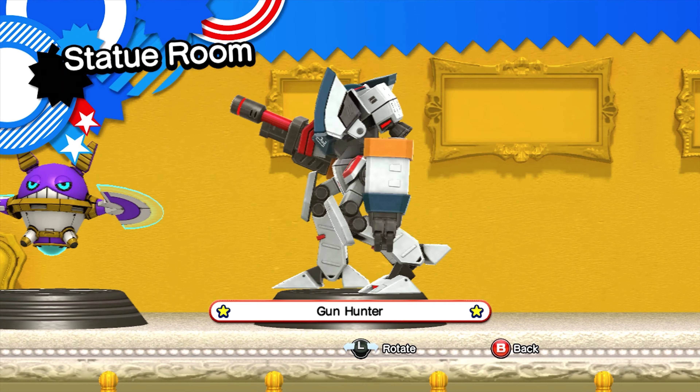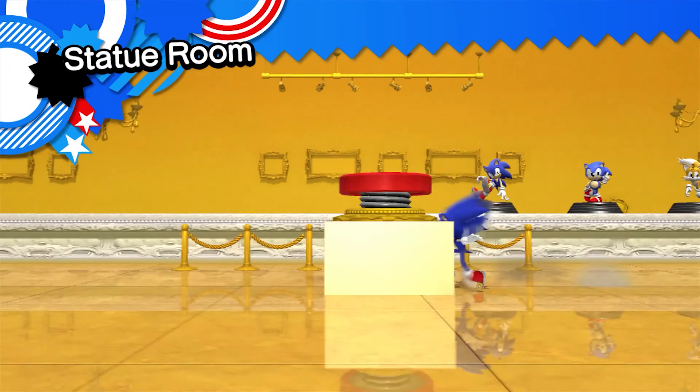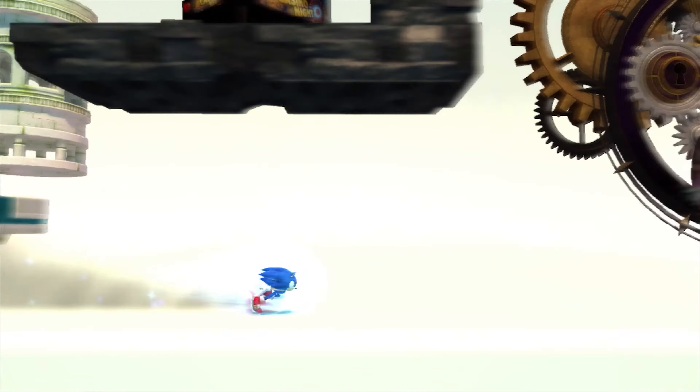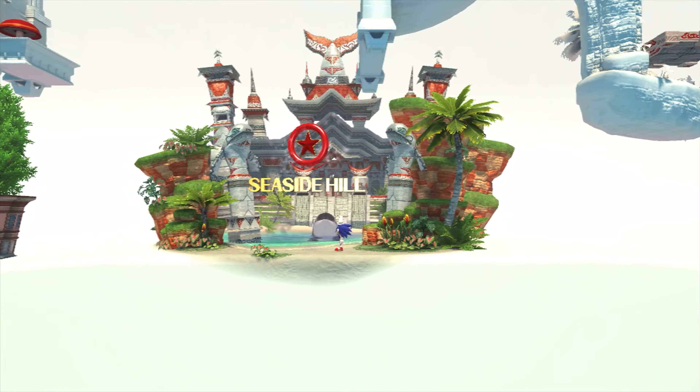I do find it a little bit annoying that the only enemies from Sonic Heroes in the game are the egg pawns - they don't include Egg Flappers or Egg Hammers or the E-2000 or something like that. Just including something more than egg pawns would have been nice. But I think Seaside Hill still got a heck of a lot of love in this game, so I'm pretty happy with it.